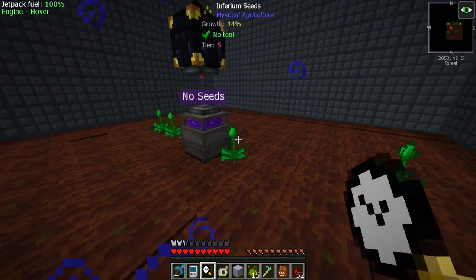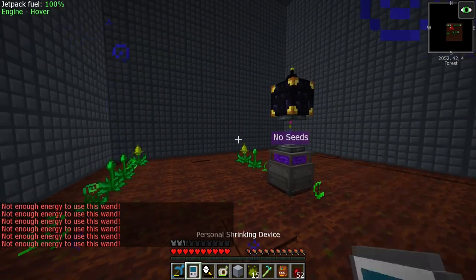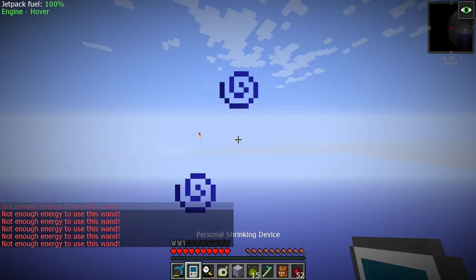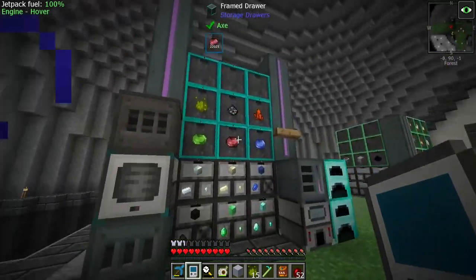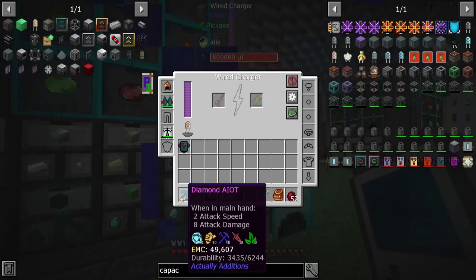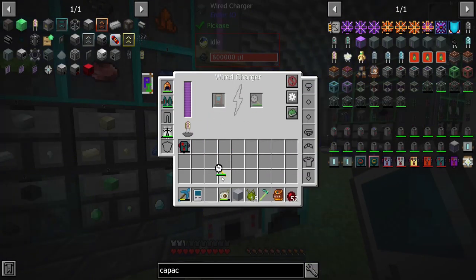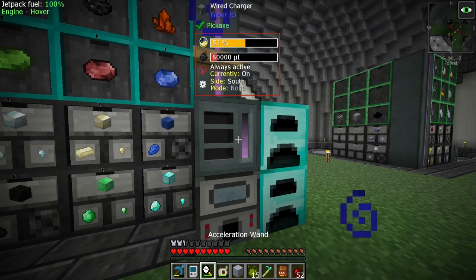I just ran out of energy on the wand — I just harvested that last one. Let's see how much we've actually done. My entire flux capacitor is gone and we now have 18,000. Let's get that charger back up — if we put this in here we can charge it even faster. Very cool, all right, very excited.